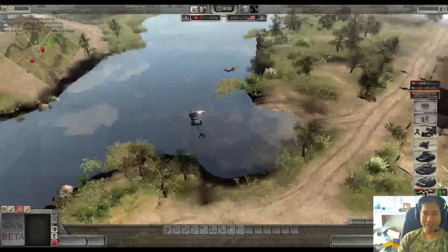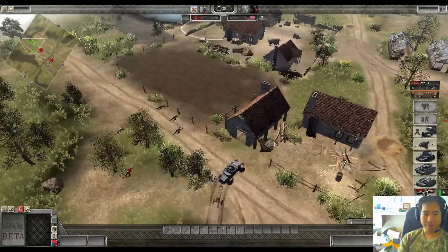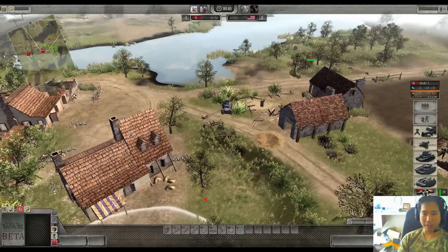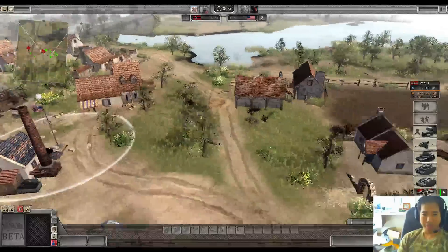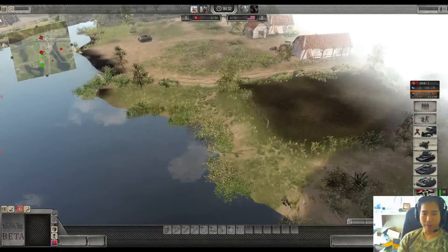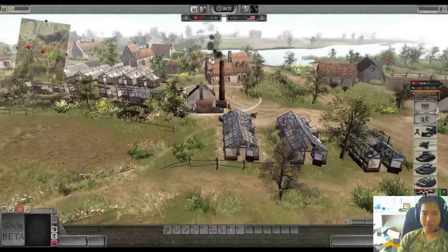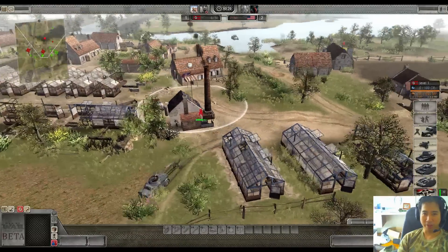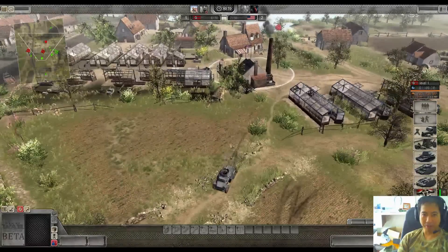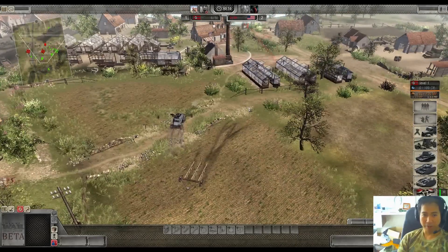Wow, that's ballsy from Godwin - the English gentleman here doesn't want to play a safe numbers game. He wants to go in there and just take that. That's actually quite calculated, because Battle Ace wouldn't really have a counter at that stage - he's probably waiting for a Stuart to come out. And Godwin is doing quite well to already have eyes on the spawn, and you can see that Stuart coming now. Godwin timed that quite perfectly.